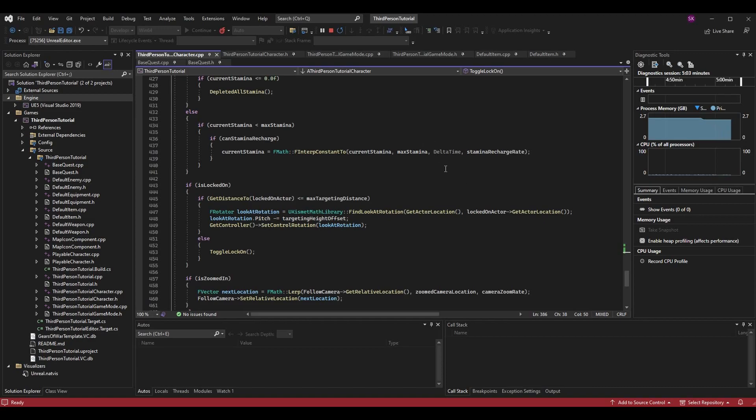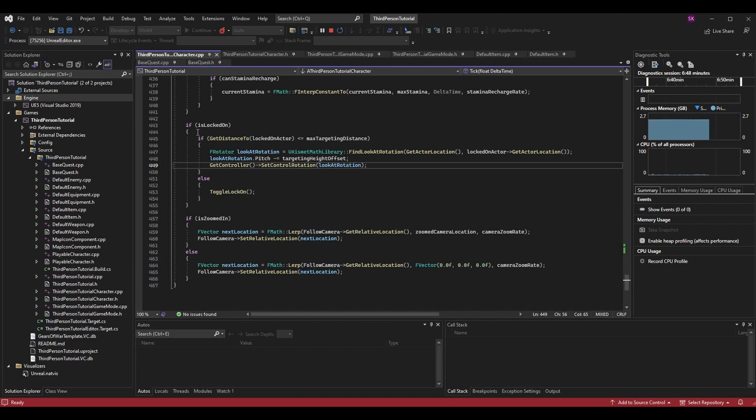Now in the Tick function we set up the maximum targeting distance logic. Within the if (IsLockedOn) block, we check if the distance from this character to LockedOnActor is less than or equal to MaxTargetingDistance. If it is, we execute the normal targeting logic. Else, if we've exceeded the max distance, we call ToggleLockOn which will disable the lock-on automatically without requiring any input from the player.